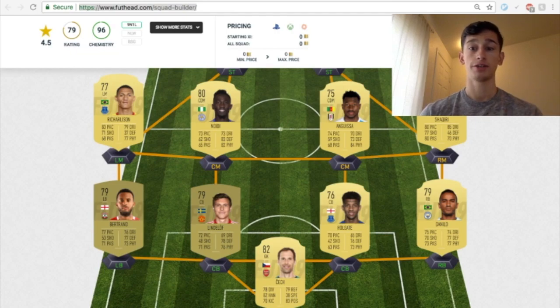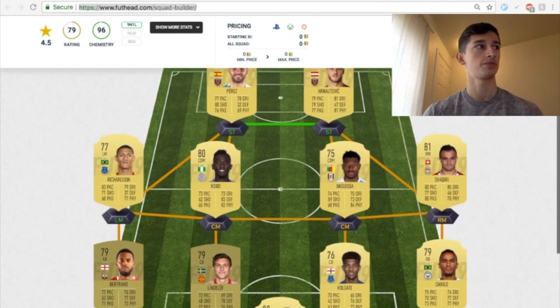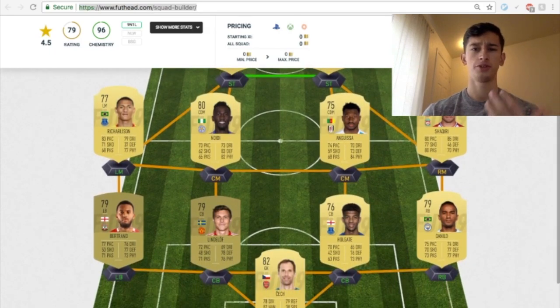I would probably use this squad with the 4-4-2. Play around with it, see how it feels. Maybe transition it using the tactics to probably a 4-2-3-1 and having either Arnautovic or Perez as a center attacking mid. There's a lot of options you could do with this squad.